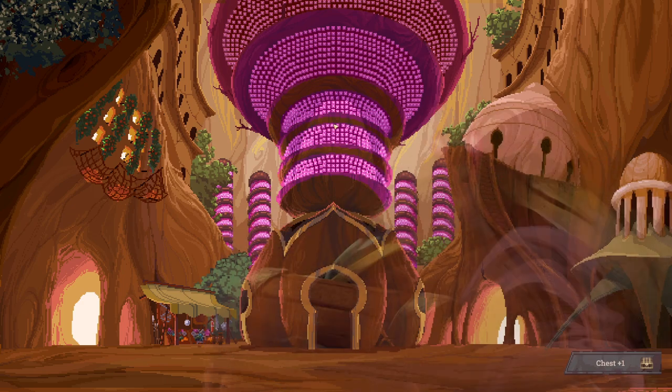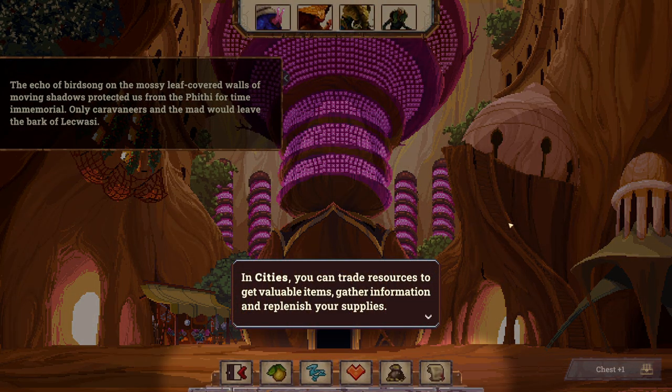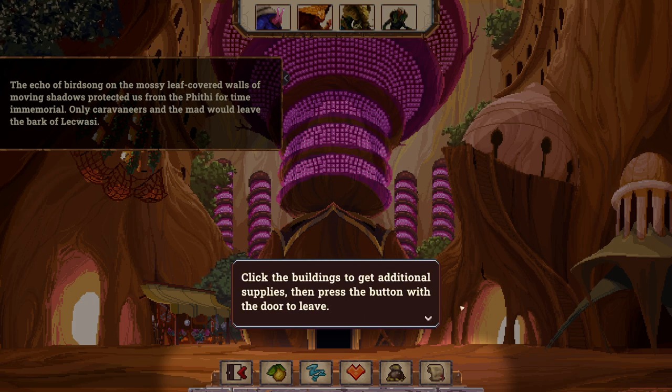I do like 'the inhabitants of Yaya' — that sounds like something I would make up. You're in the tree city of Lekwasi; this is where your journey begins. In cities you will trade resources to get valuable items, gather information, and replenish your supplies. I do know there's a big emphasis on exploration and general strategy over the course of the run. You are running a caravan and you have your party as well. Click the buildings to get additional supplies, then press the button with the door to leave.